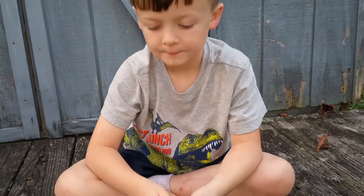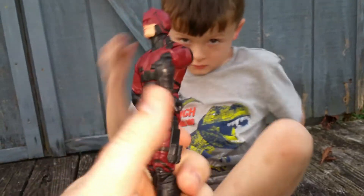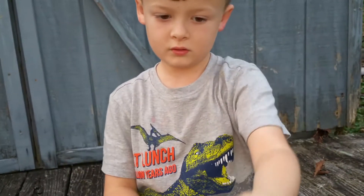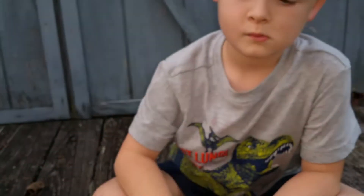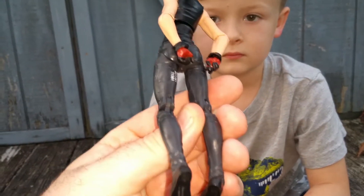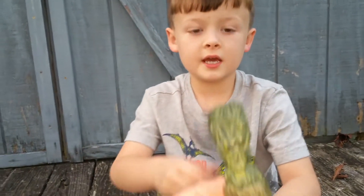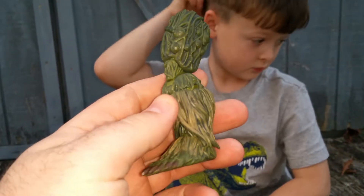Next we've got Daredevil in the maroon suit — Netflix series. Liam's got his arms backwards there. He comes with his batons that make the staff and the head. He's number 55 I think, and there's Man-Thing's head with his piercing red eyes. And here's Elektra — she comes with her sais, and her outfit. She also comes with an unmasked head.